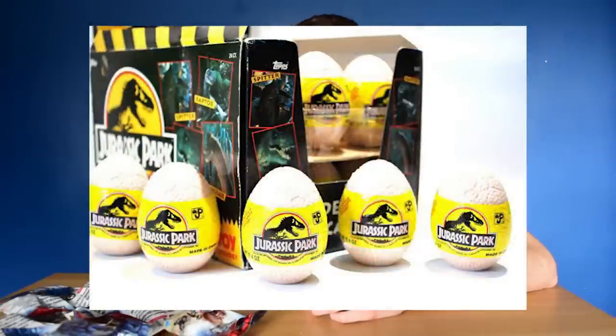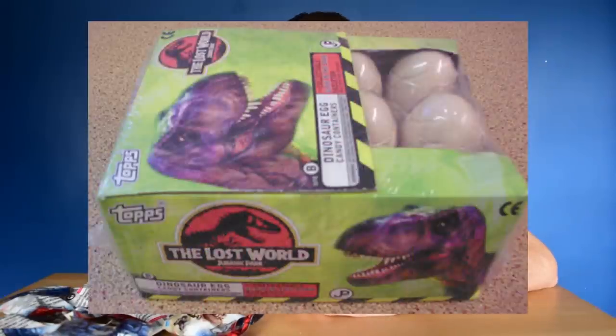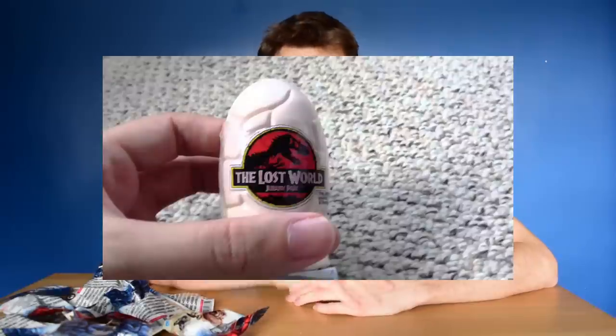If we compare it to things we've had in the past — because what we get inside these are little dinosaurs — in the past, in Jurassic Park we had eggs, but you got a little dinosaur and some candy. In The Lost World they did exactly the same. I remember those. I have one of them somewhere. In Jurassic Park 3 they did more eggs.